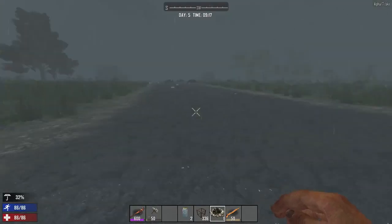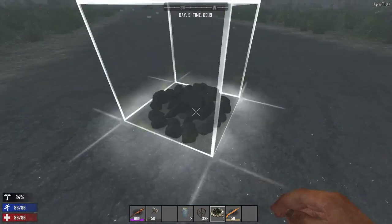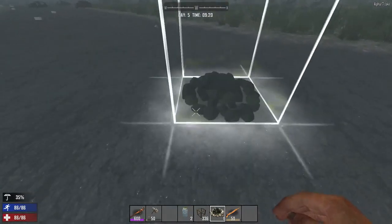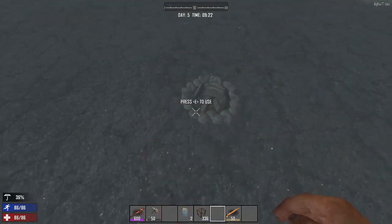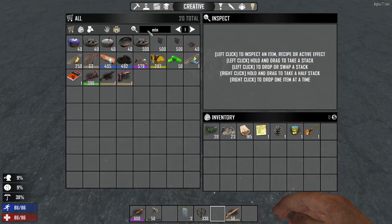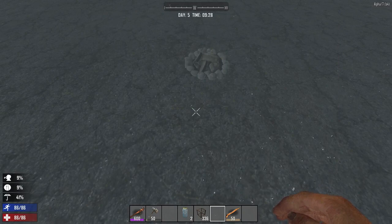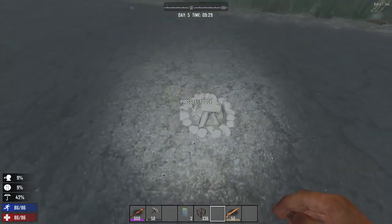Okay guys, here's an interesting bug I just found. As you can see, if I place a campfire down — let me get a mining light, it's a bit dark — as you can see the campfire is down.